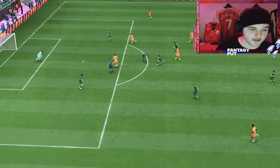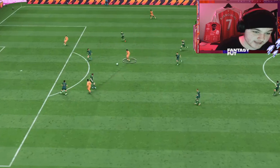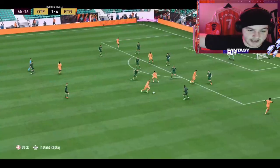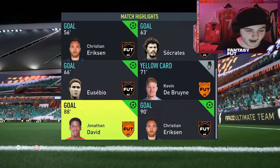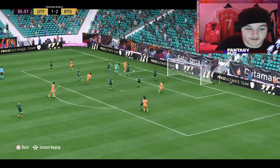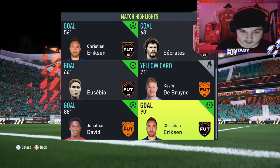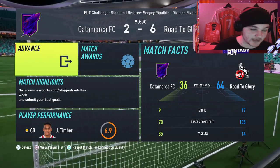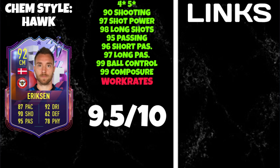That pass didn't count as an assist because Socrates touched it beforehand. Eriksen's actual assist was the one where he had lovely ball control and played a nice lobbed pass into Eusebio. His first goal was jammy but deserved. He was Mr. Consistent — his passing was good, his ball control was phenomenal, his pace was solid. This is a really top-notch card for only 80,000 coins.